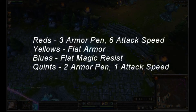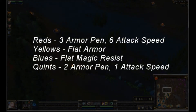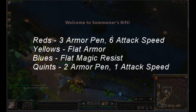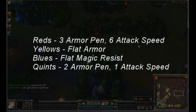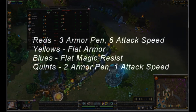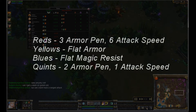While we're waiting for the minions to spawn, I'm going to show you my rune pages for Nunu. I have three armor pen reds and two armor pen quints. That gives me the 12 armor pen I need for the jungle mobs, because the jungle mobs have around 12 armor.